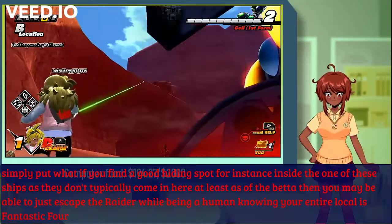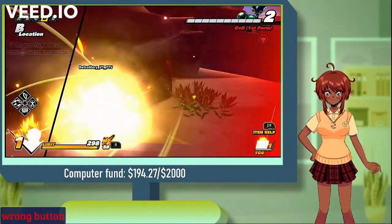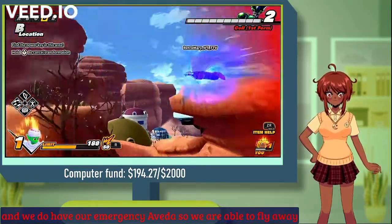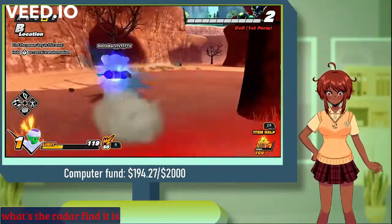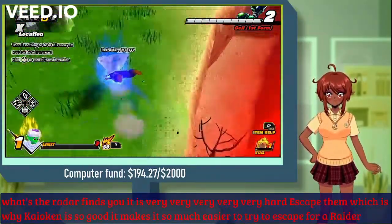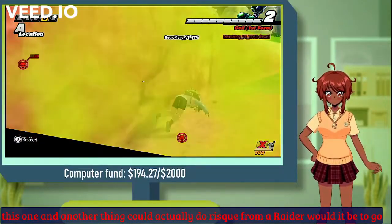It seems like we have our first case study right now. We can go up this way, jump over there, use a smoke screen, and we do have our emergency evade — so we are able to fly away and escape our raider bot over here. Now keep in mind, once a raider finds you it is very, very hard to escape them, which is why Kaioken is so good — it makes it so much easier to escape from a raider.